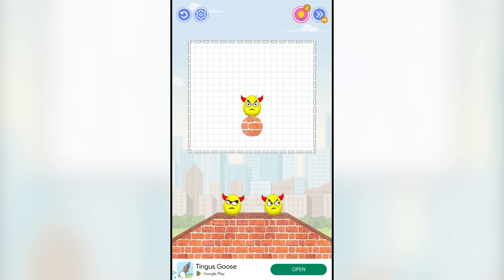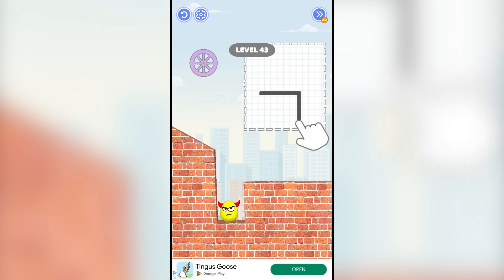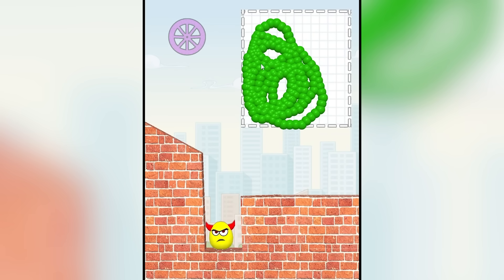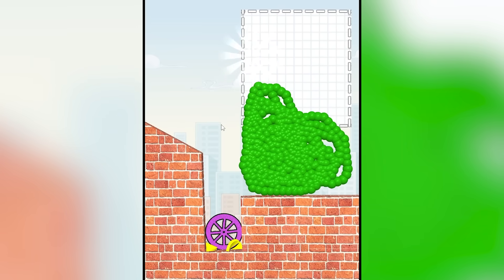I'm getting frustrated. Level 42. I think I'm going to do something like this. I don't know. Okay, yep, perfect — that's exactly the solution. Why am I — oh, I get it. So we need to make something to block the wheel. The wheel is going to fall down and we need to get something really big and awesome to keep it from rolling away. So we just do that and then we drop the wheel — easy.